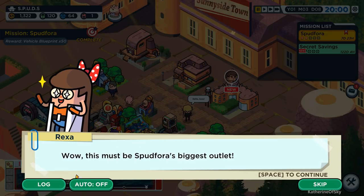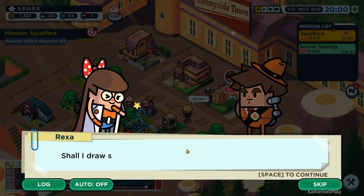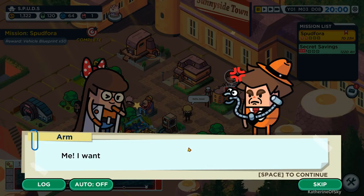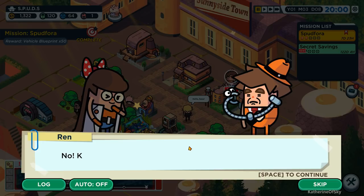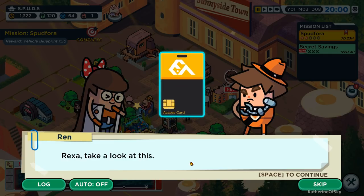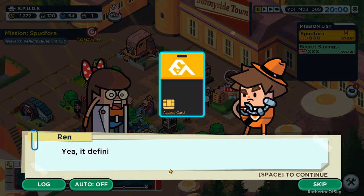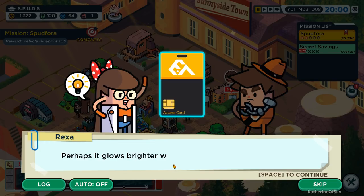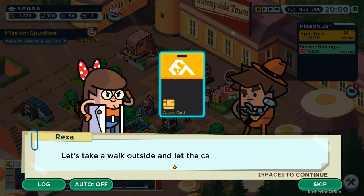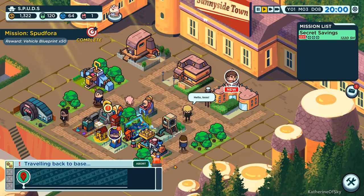This must be Spud Fora's biggest outlet. Rexha, please stop drawing with the tester lipsticks. Shall I draw some cat whiskers for you? I want cat whiskers. No, keep your hands to yourself. I don't have any hands - I am your hand. You should keep your hand to yourself. Take a look at this - the access card. Is it just me or is it glowing a little? It definitely wasn't like that when we were back in Omelette Village. Perhaps it glows brighter when we're nearer to the location. Let's take a walk outside and let the card guide us. Now I'll leave those lipsticks behind.